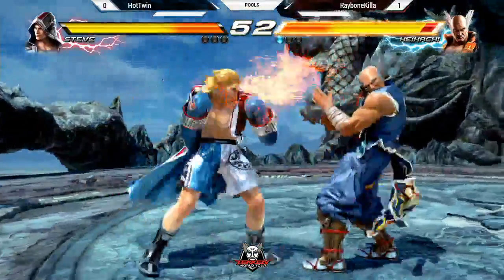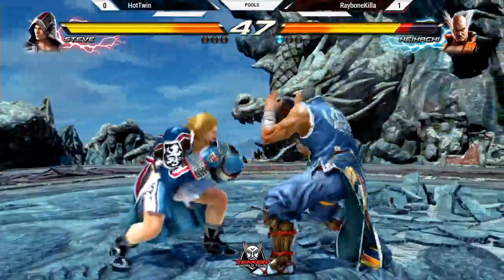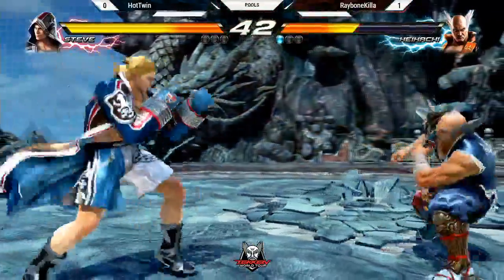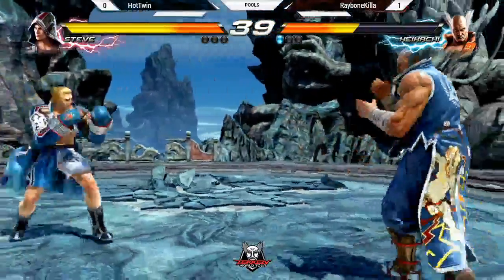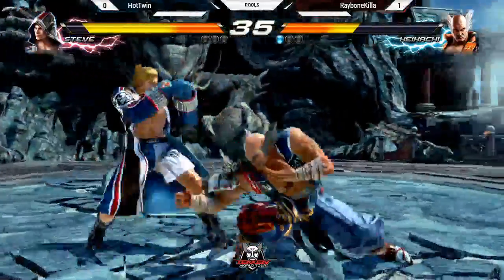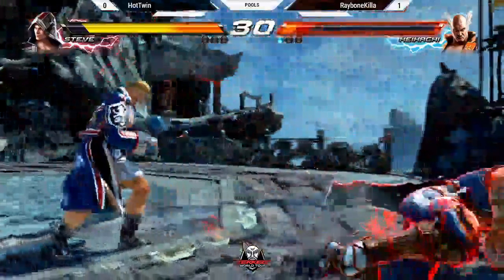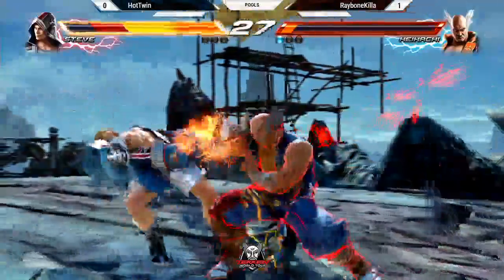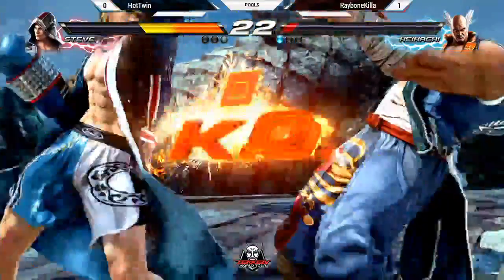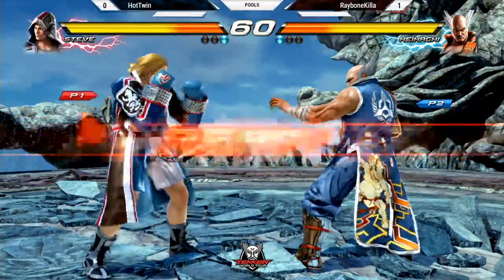The wave dashing is looking pretty nice. That is unsafe — nice punish. It's a whiff, no punish. That was a nice sidestep there. Hot Twin is slowing down the pace pretty deliberately, it seems like, and it's working a lot better for him. If he wants to drain the clock and just get these little pokes — that was an opportunity right there. Enrage. Nice punish. I think slowing the match down will help him because Ray's kind of a crazy player. So if you slow it down... and then this Dale Bacteria is going out like a shotgun.